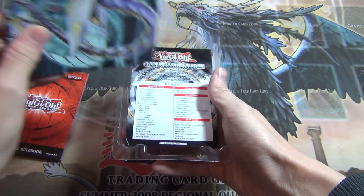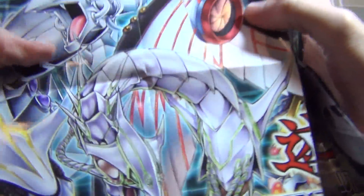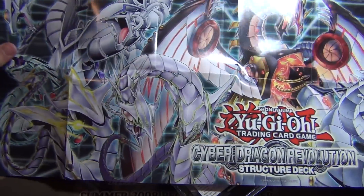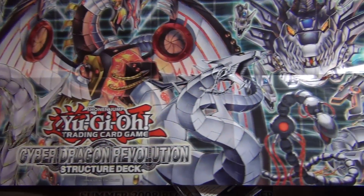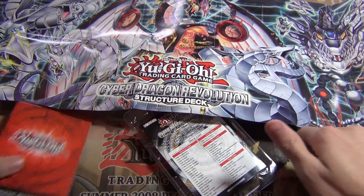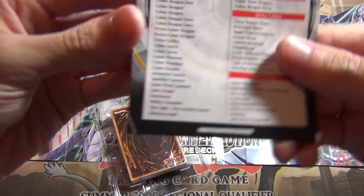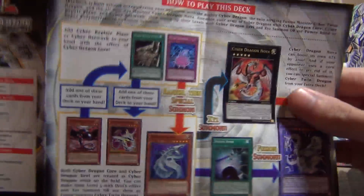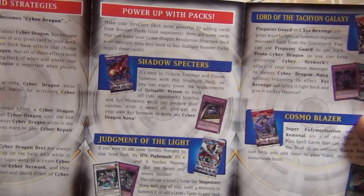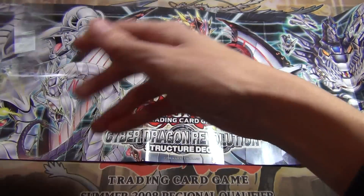So you get a rulebook. We'll open up the playmat — check it out. It actually looks pretty cool; there's some of the new ones and some of the old ones: Cyber Dragon, Eltanin, Proto. You also get a little card list with combos, some Wombo combos you can do to your opponent, and then them telling you to buy their packs.